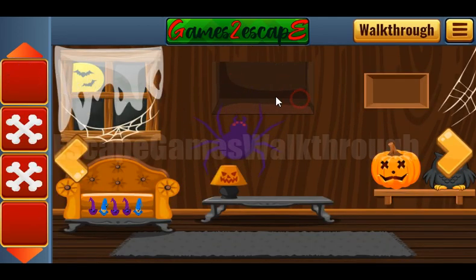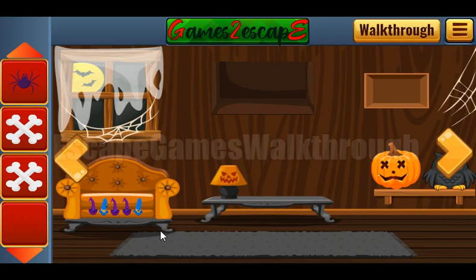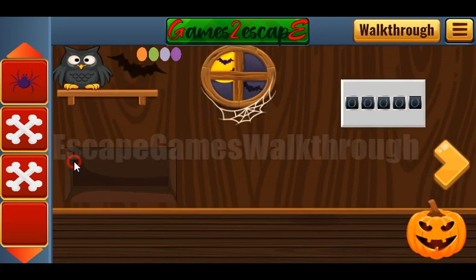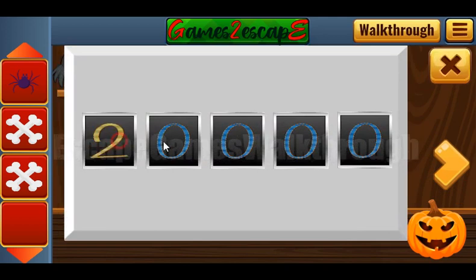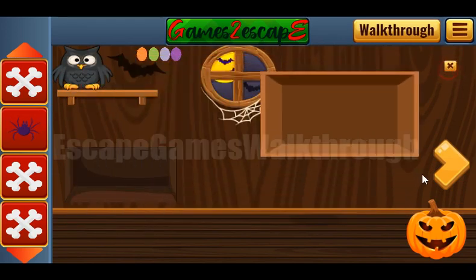We have a spider. Next, we have to enter 5 digits here. The hint for these digits is on the heads — we need to count bats: 2, 1, 2, 3, 1. And we've got one more crossbone.